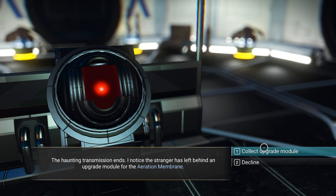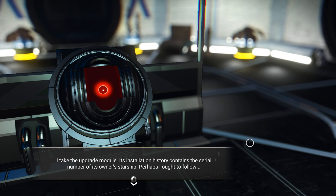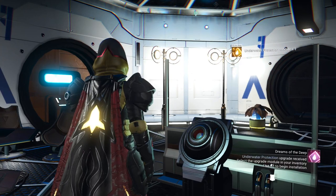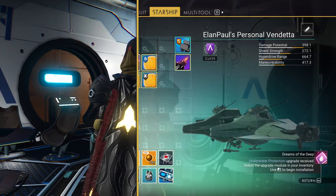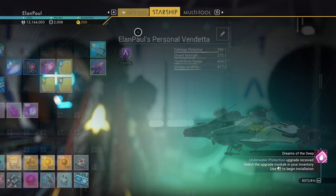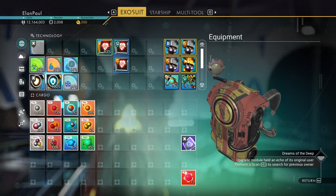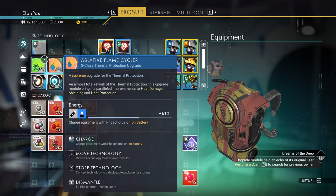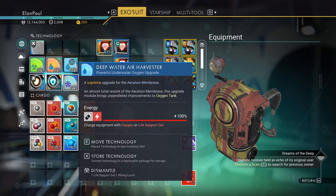I notice the stranger has left behind an upgrade module for the aeration membrane. I take the upgrade module — its installation history contains the serial number of its owner's starship. Perhaps I ought to follow. The first thing you would say to yourself is no — but we're going to go ahead and do it. I'm glad I upgraded my exosuit because I needed the extra room. It doesn't seem to link up with anything because it's just a deep water air harvester. It allows us to go underwater better — it uses oxygen from the water around you to help you survive underwater longer.